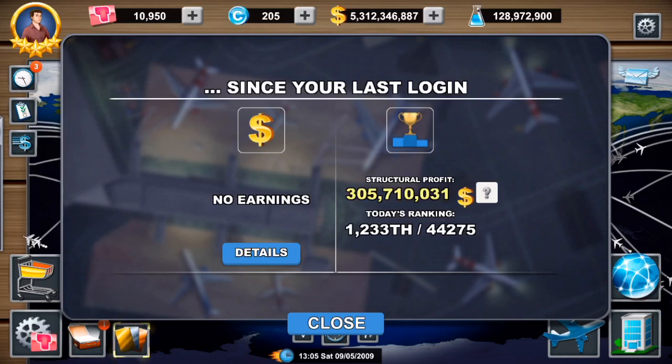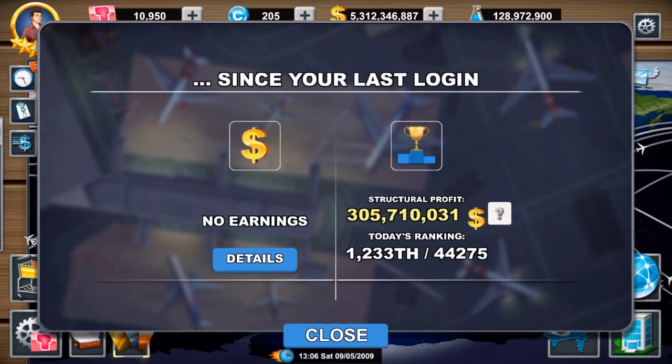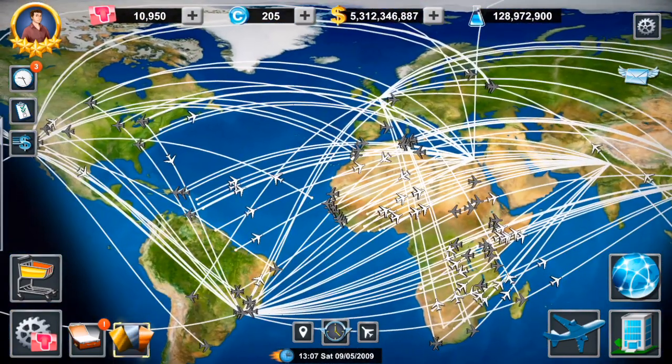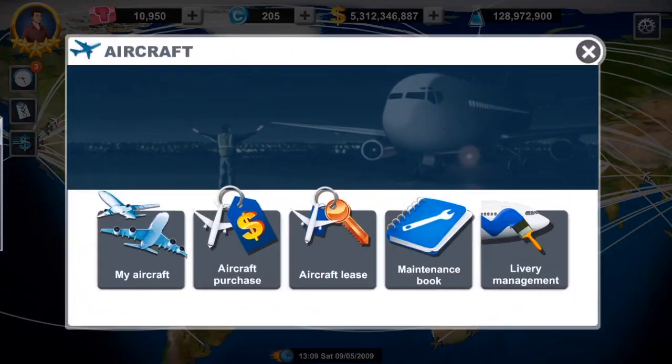We're going to come back here to Airlines Manager, the tycoon version, and I'm going to show you some other little tips. Now, there's a little bit of debate online and with the YouTube community whether you want to go with small, medium, or long haul carriers. In tycoon especially, because every day is basically the equivalent of seven days, I really believe you're best off to go with long distance. Let's just look at the airplanes for a second.